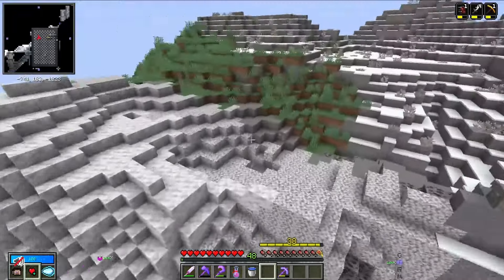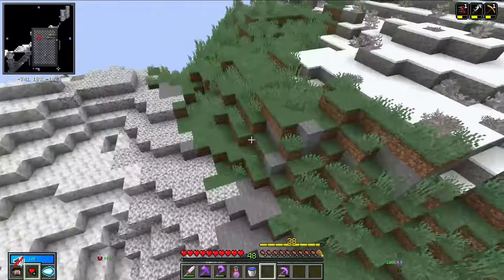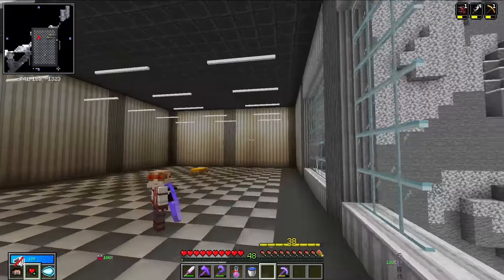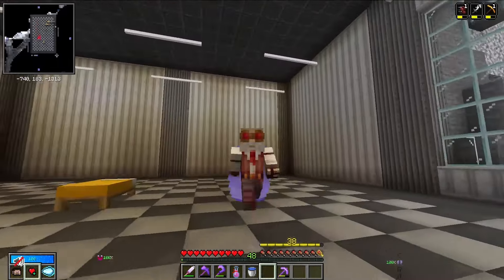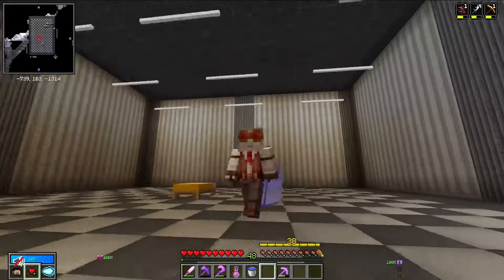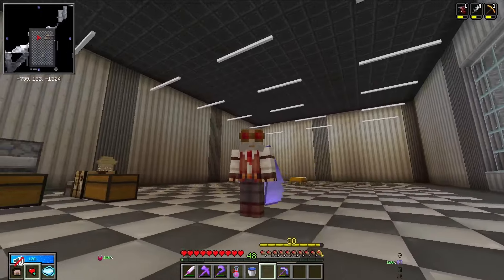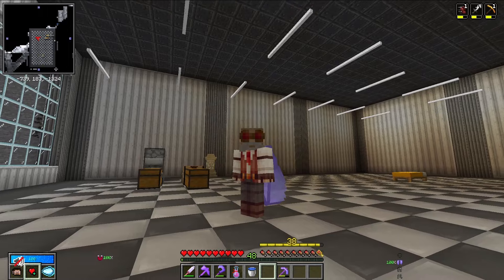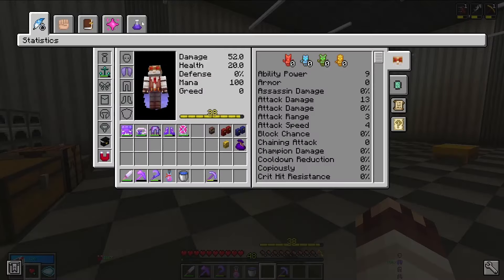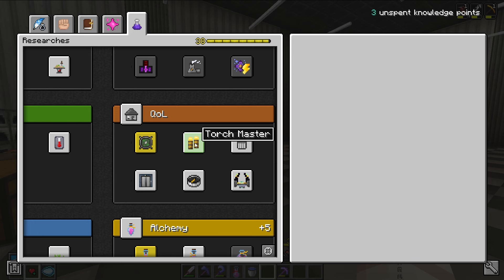I want to place a helipad up here, and that means I'm going to need to get elevators in order to access the room from the helipad. But one thing at a time — I'm just happy to have a space that I can call my own and is bigger than nine by nine blocks. Now I get the lovely chore of moving in, which leads me to a couple other quality of life things I want to do.